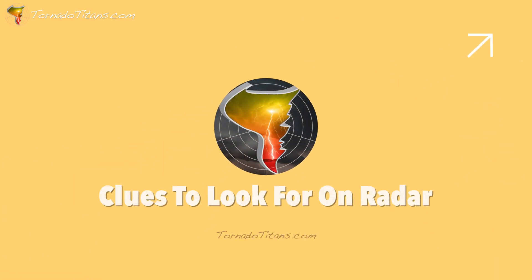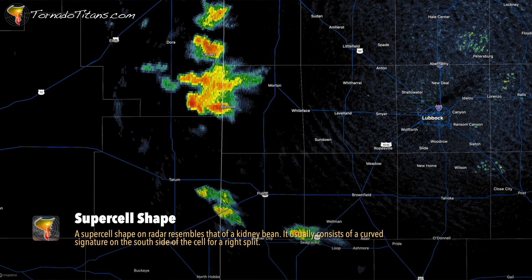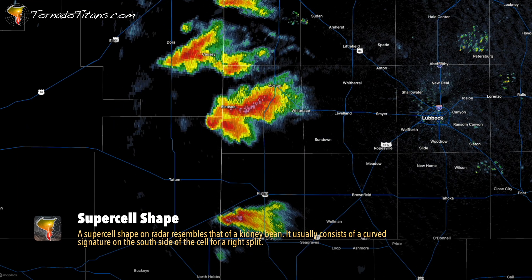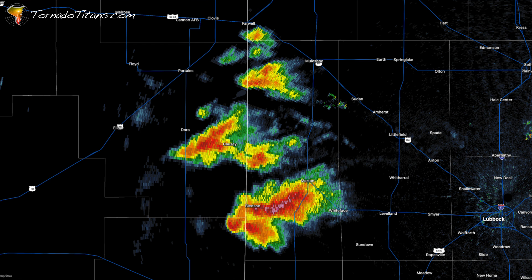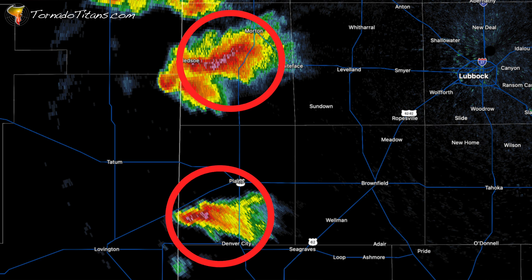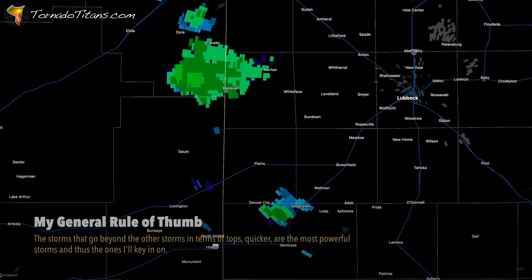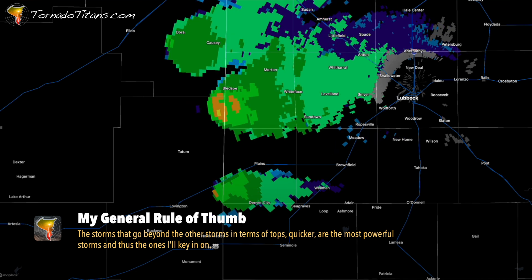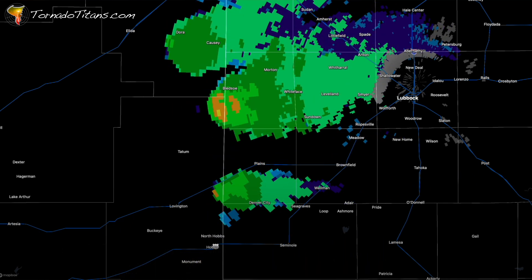On radar, the first thing you want to look at is whether this storm is taking on a supercell shape — that rounded bean shape. If it is, this storm is probably rotating. If the other one is not, that's easy. But in the real world you're going to see two storms that both look like supercells and you've got to decide which one to pick. Look for echo tops. Echo tops are super important when deciding which storm to pick, because the storm that goes from zero to massive echo tops quickly — when that is quicker than all the other storms around it — that's the dominant cell. Pick that one.